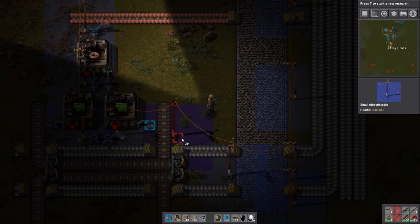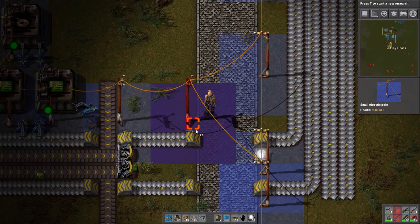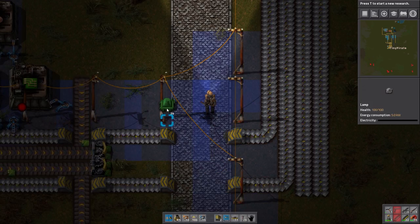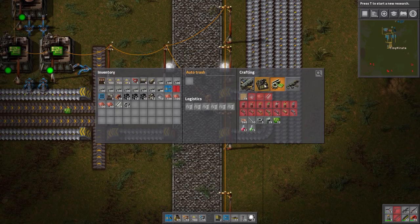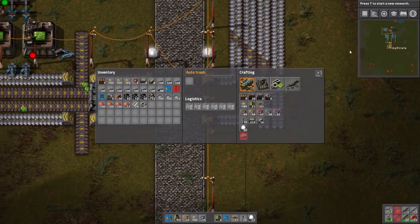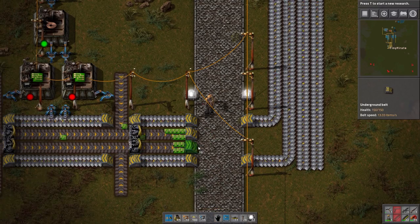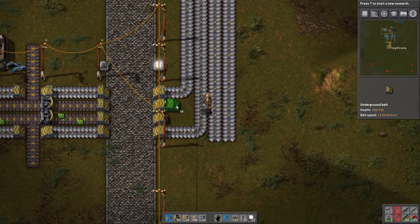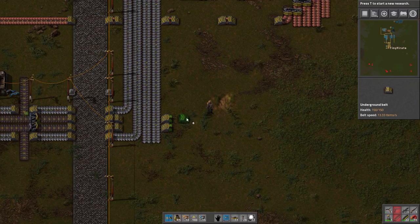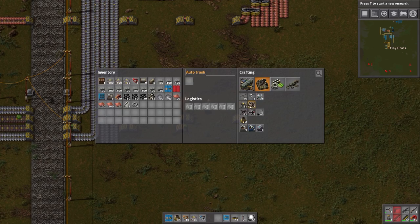I'll pop you there and you there — you're going to start making me some green chips. On the output I've just put things where I want them, which is a bit silly. We'll do it like that and likewise there. Silly Tiny Pirate — think ahead! Planning is what we're all about here. We'll take the belt out this way and two full belts would be ideal. I always find a bit of oddness trying to balance these two belts as they leave — I don't really have the perfect answer, it's just a challenge I find. We'll just keep going across the whole map.